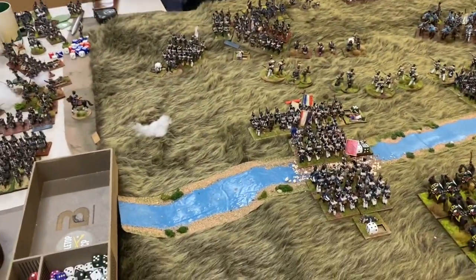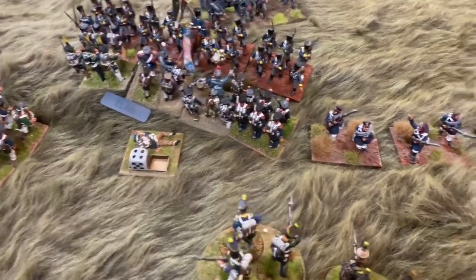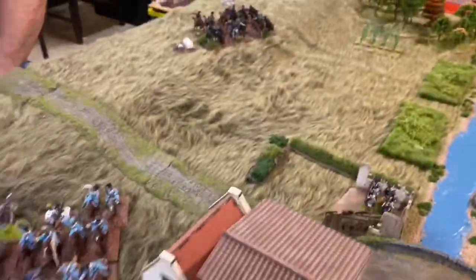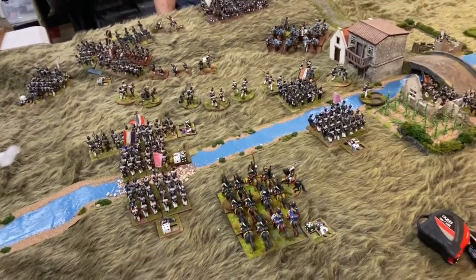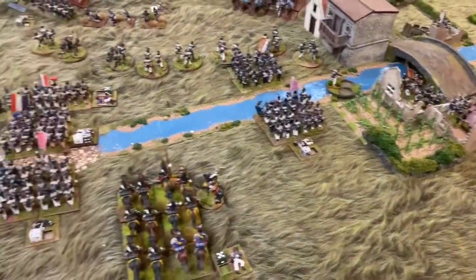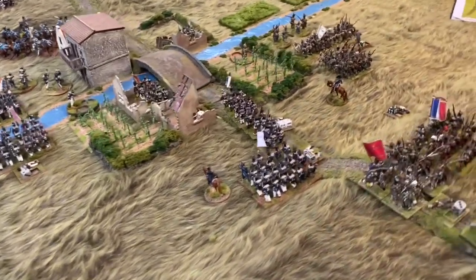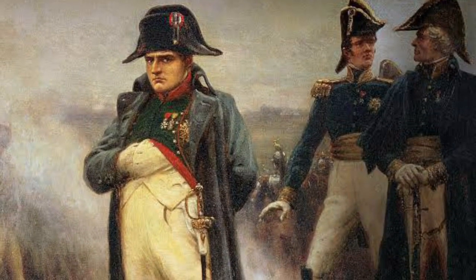End of Turn 10: the Prussians of the 6th Regiment finally broke because the French combat rolls were consistently above average while the Prussians rolled below average or average throughout — except the Landwehr cavalry, who rolled really well. The final Prussian brigade broke, leaving only the Landwehr and cavalry on the table. The French met the scenario objectives. It was a very close game — completed in 10 turns (technically 11, having broken one brigade earlier to extend it), but it could easily have gone either way.